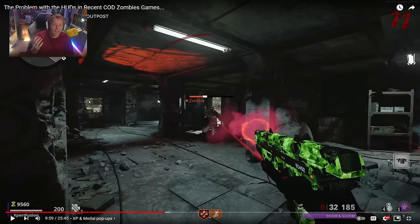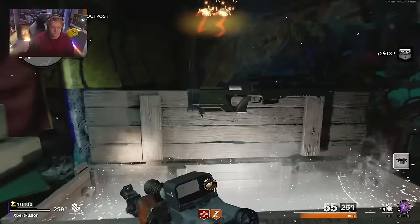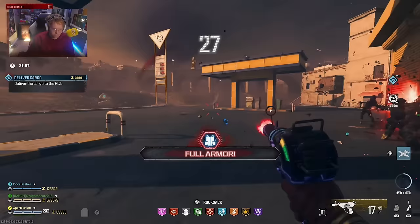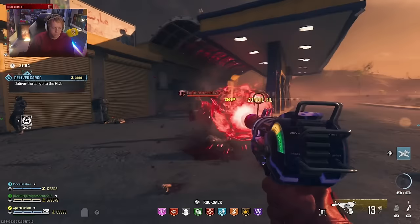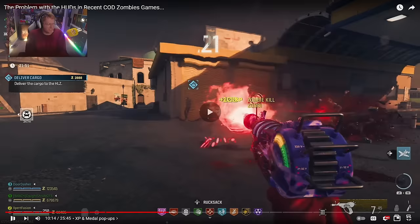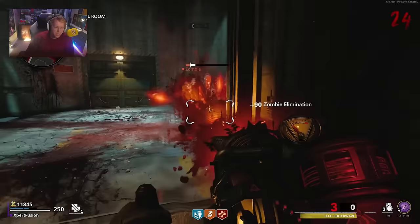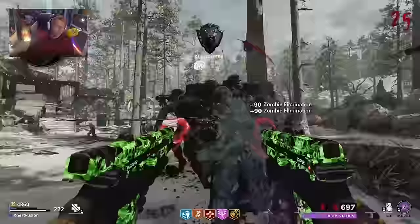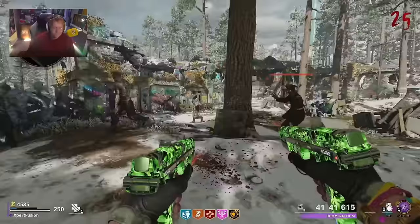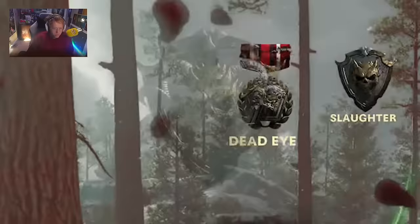The next element is XP and point pop-ups. I don't mind the kill feed, but put it away from the middle of the screen — make it like multiplayer, put it somewhere else. This started with Cold War and continued in Vanguard and Modern Warfare 3. Cold War is especially terrible — you'd be killing a horde and barely see anything with a bunch of numbers popping up on screen all at once. I'm trying to take in the atmosphere, but it's impossible.